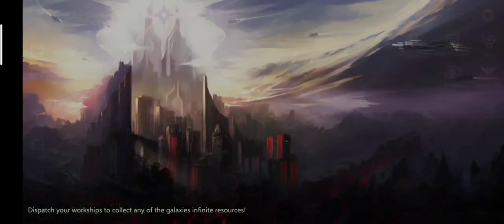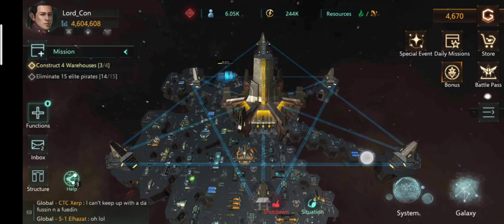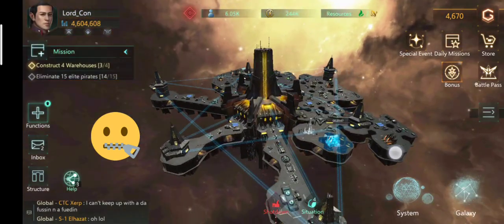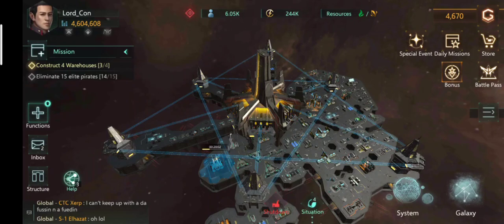In a nutshell, attacking random pirates is completely up to you. They do give flagship parts, but the drop rate is really low, and furthermore you may face a higher repair cost when attacking random pirates.